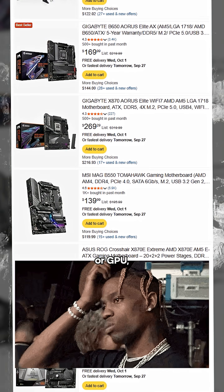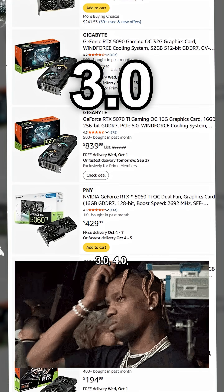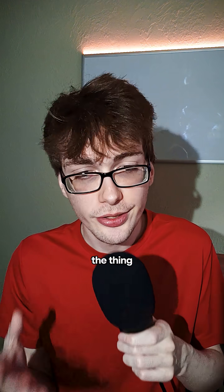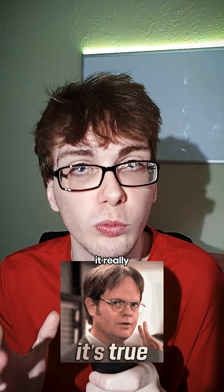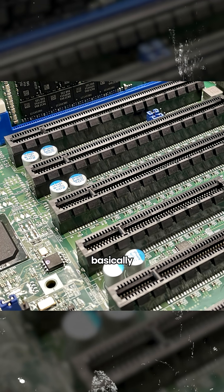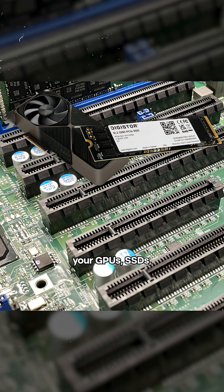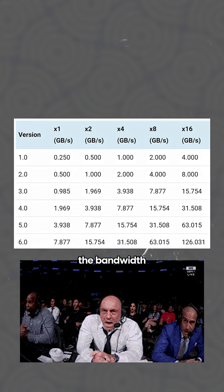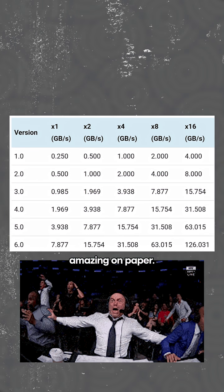When you're shopping for a new motherboard or GPU, you'll see labels like PCIe 3.0, 4.0, or even 5.0. It sounds like a huge deal, right? PCIe is basically the highway that connects your GPUs, SSDs, and other expansion cards to your CPU. Each new generation doubles the bandwidth from the past, which sounds amazing on paper.